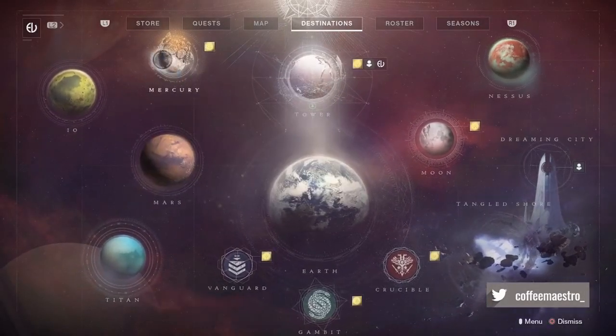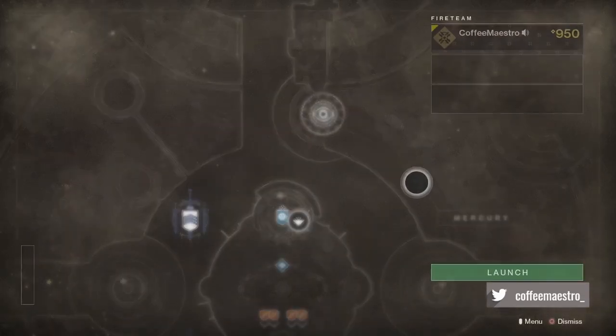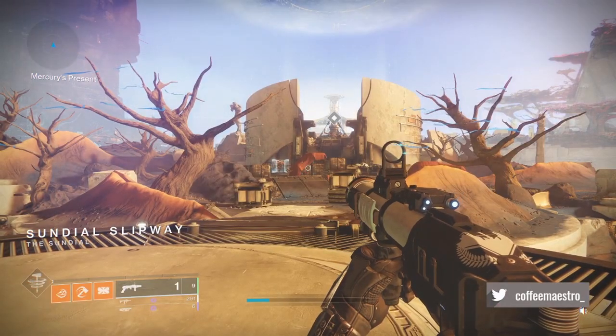You're gonna go to Mercury and you're gonna click the disturbance on Mercury. You're gonna select it and you're gonna launch it. Once you land on Mercury,